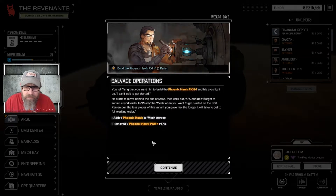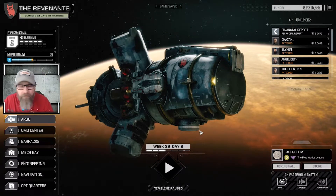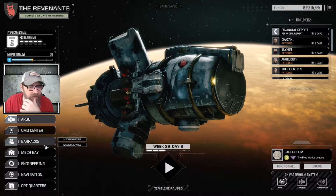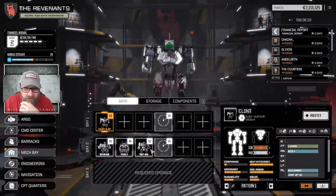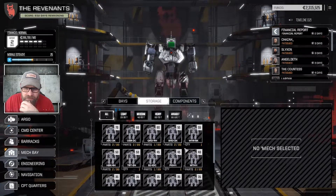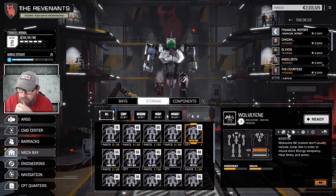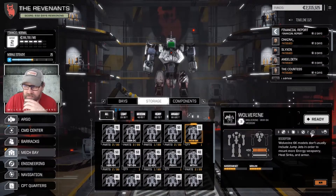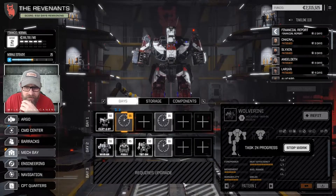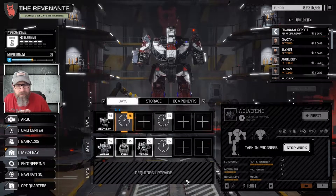Build the Phoenix Hawk — actually I don't feel the need to build that one. But that Wolverine sounds pretty cool — it's an energy build. We may as well bring that one up; it's bigger than some of these other mechs we've got. So if we go to storage and find our Wolverine — we're just talking hardpoints, they're unequipped anyway. We'll have it warmed up ASAP. We'll bring that guy up and probably sit the Clint down at that point.